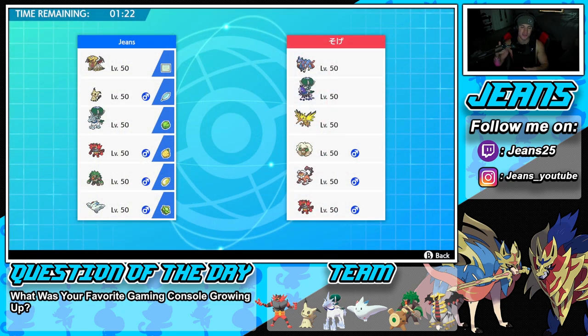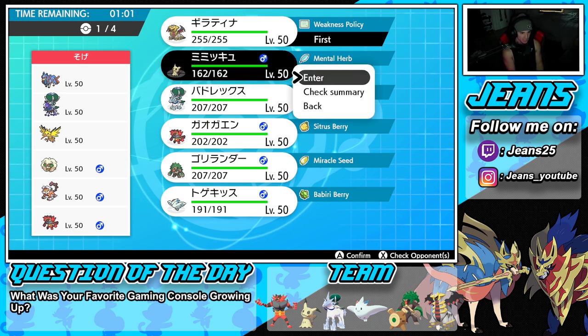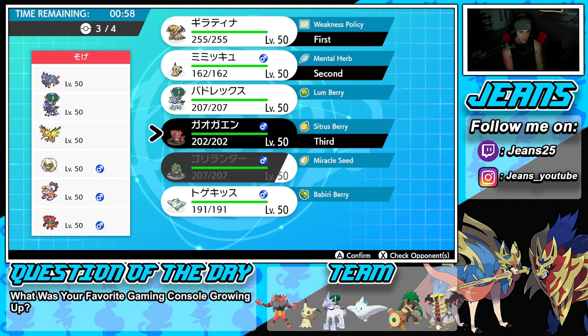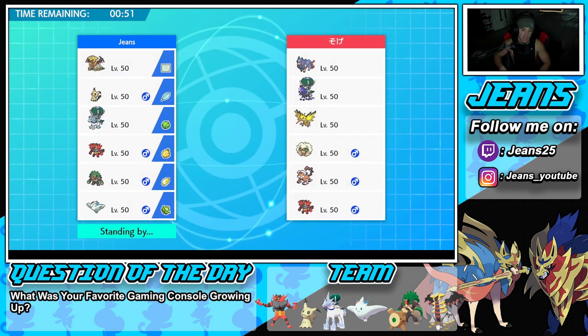Can't believe we won that last battle — such a good game. Hopping into the third and final battle for the perfect record. Going up against a Shadow Rider Calyrex and Zacian team that also features Zapdos, Whimsicott, Landorus, and Incineroar. Two Intimidate Pokemon on their side — Giratina is an absolute must since Intimidate won't affect it. I want to pop Trick Room and get Ice Rider Calyrex rolling.